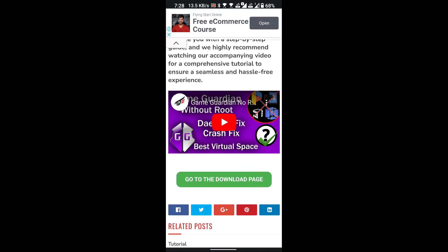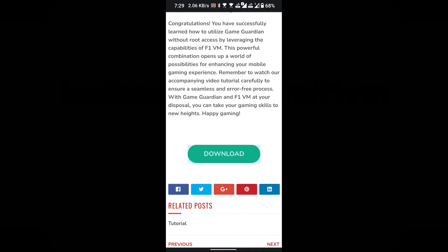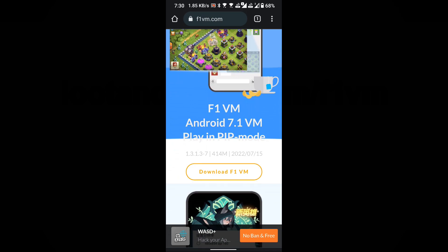Click on the Go to the Download Page button. Scroll down the page until you find the Download button and click on it. This is the official website of f1vm — download f1vm from here.